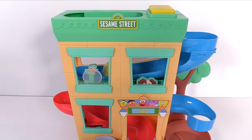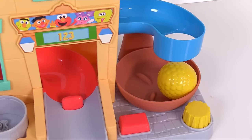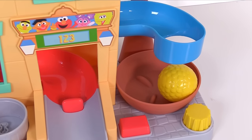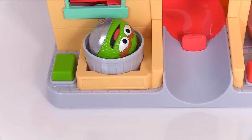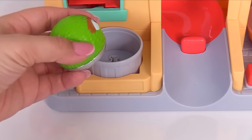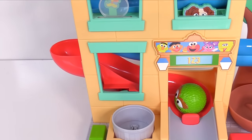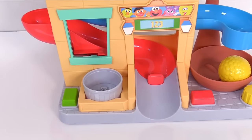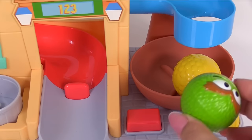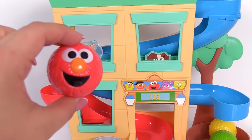Big Bird ended up in the bowl on the bottom, but he's all alone. Let's see if we can get some friends to join him. Oh look, it's Oscar the Grouch! Let's have him join Big Bird on the slide. He goes on the red slide. I wonder what the red button will do. Oscar goes flying! Now we can have Oscar join Big Bird.